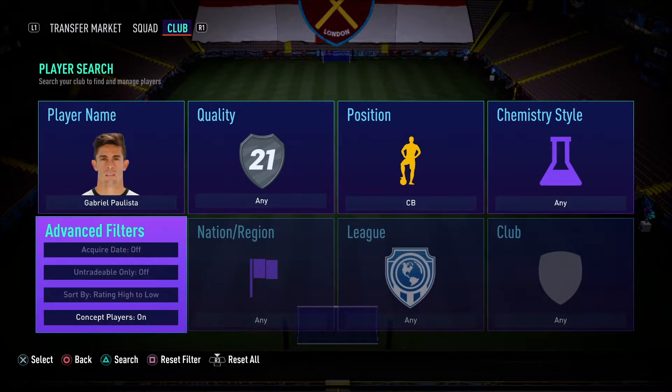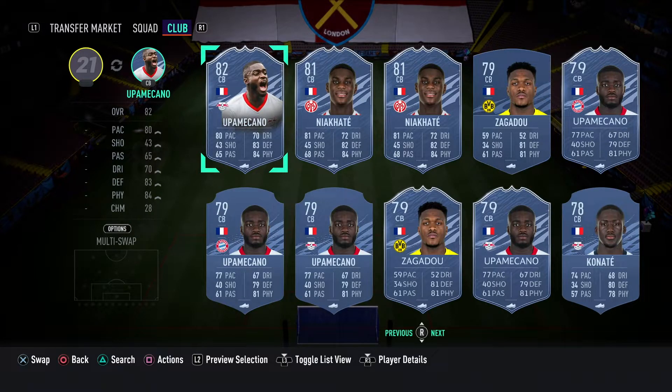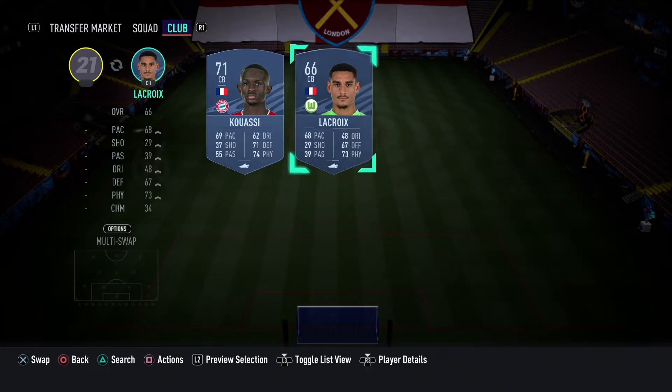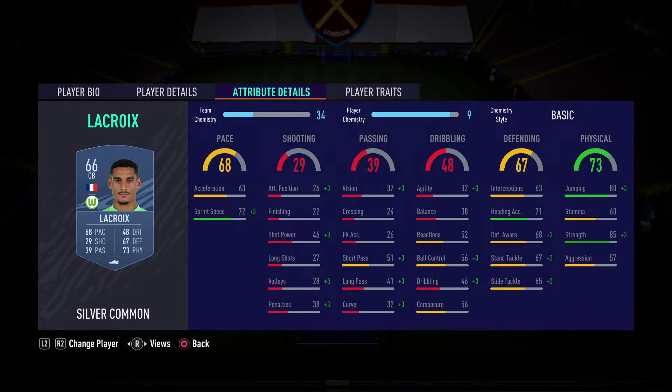At left centre back we do go over to the Bundesliga. We go for Lacroix — his silver common card. As you can see this guy has got a Team of the Season. Before Team of the Season I had not heard of this guy one bit, but considering his Team of the Season got like 89 pace, 93 pace, stupid stats like that. This guy probably will get a massive pace boost. He's 6'3", which is a great height. Medium-medium work rate — nothing wrong with that. He's 66 rated but he's going to get a massive upgrade.